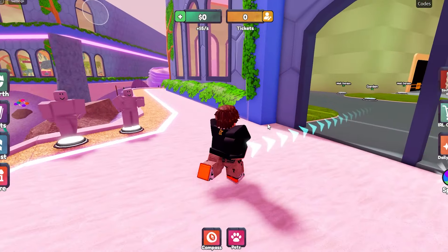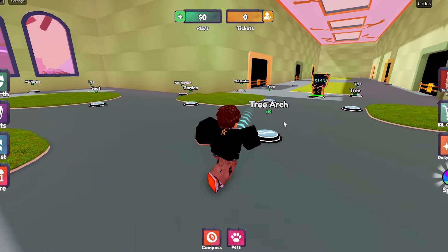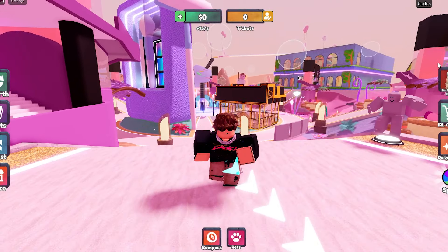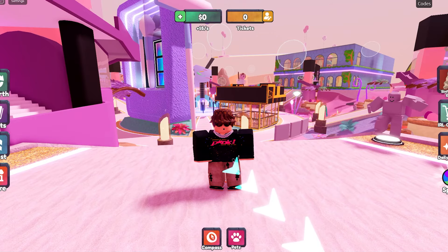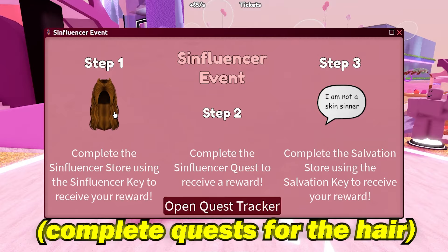Once you're in the game, it actually looks pretty sick — this is a tycoon game, so you have to build your own building and stuff, but we're not going to cover that in today's video. If you head over to the right side of the screen, it says Sinfluencer Event, and right here is the item you can get for absolutely free.